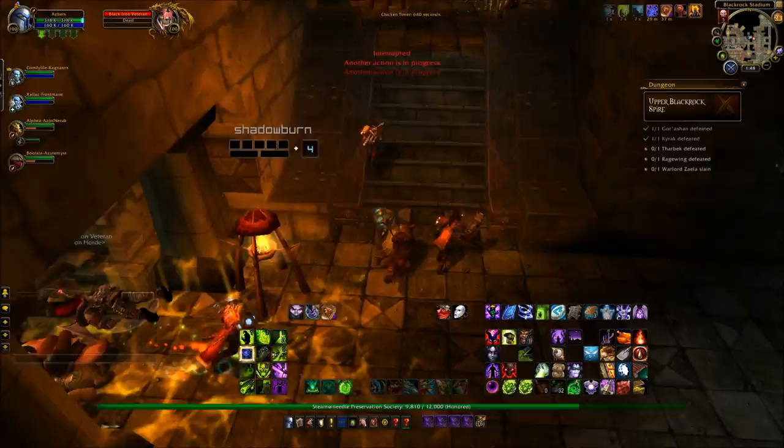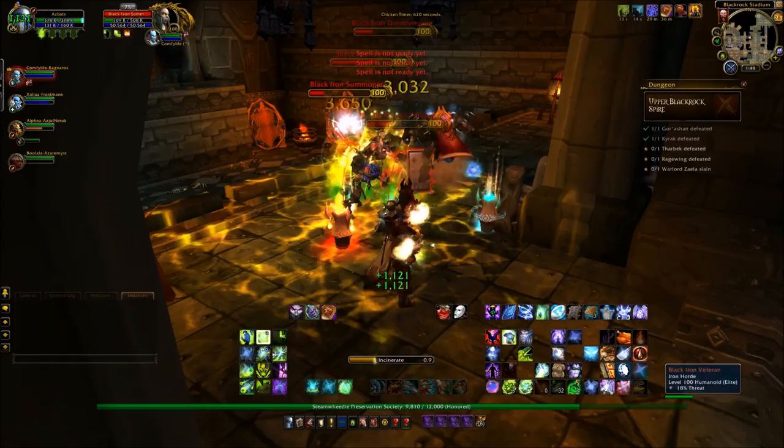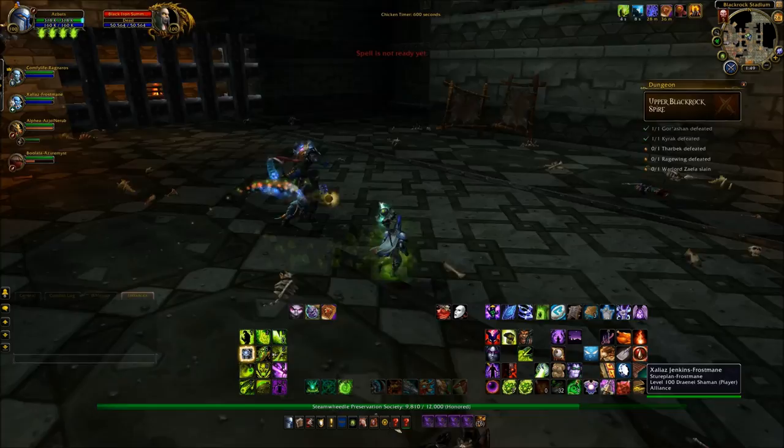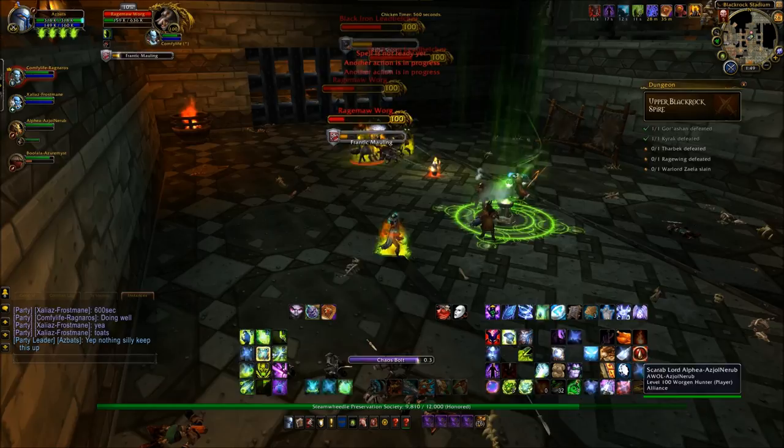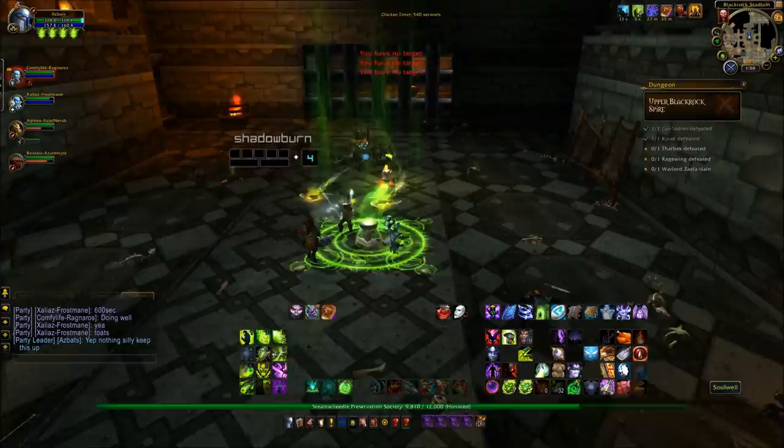And that takes us through to the third boss. You've got to be careful, especially on this final pack, because if you knock any of them down below, they will run through the open gate and come back, and that in itself will pull more trash. So that's what you do not want to do. Just play it safe, don't do anything stupid or risky, and you can negotiate your way through this relatively okay.